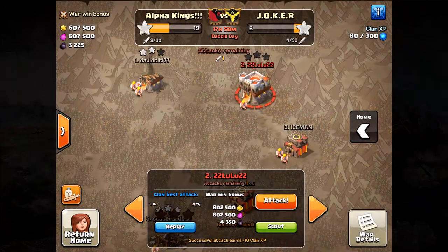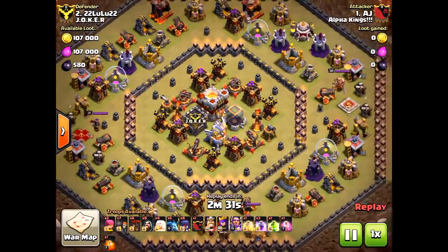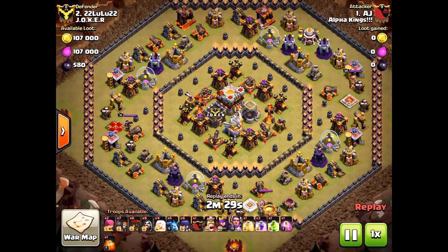It's clash time! Today we have a mass witches attack — Town Hall 11 versus Town Hall 11, the battle of the ages. AJ is a great attacker in general, but let's see what happens here today.